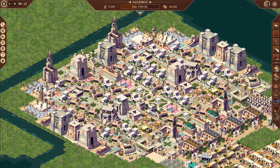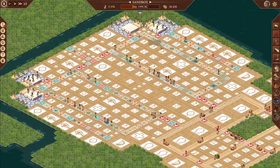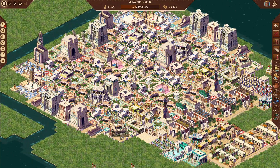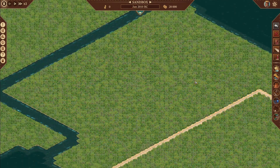Welcome back everybody to Pharaoh: A New Era. I'm 7177, here on a sandbox mission. I want to do a version two of my housing tutorial. You can see we have a beautiful double loop, which was not in the first one. This video will answer questions from the first one. We're going to demonstrate my single loop and production line, the double loop and double production, and also advanced features like a senate house, library, mortuary, and god stuff.